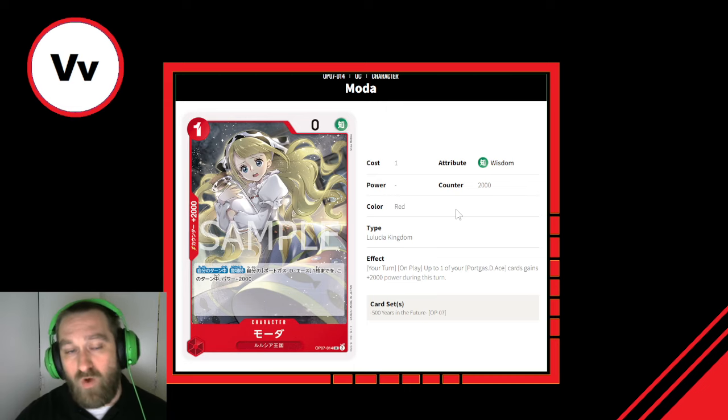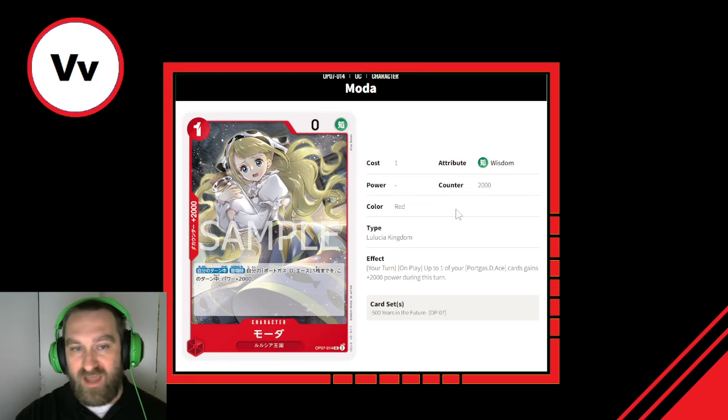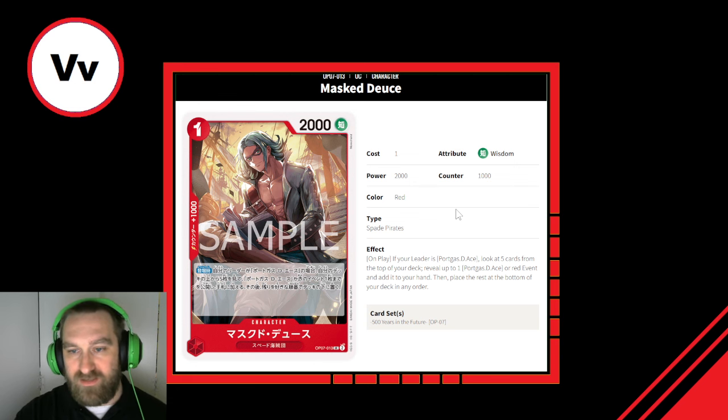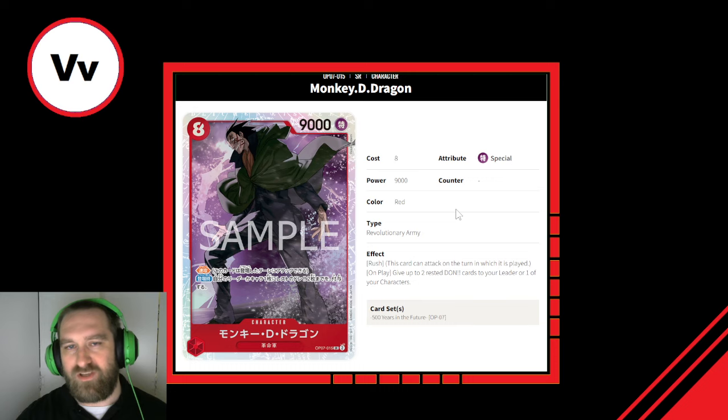Moda is a 1-cost, 0 power, 2,000 counter, Lulusia Kingdom card. Effect: your turn on play, up to one of your Portgas D. Ace cards gains plus 2,000 power during this turn. Going back to the Ace discussion — a card like this as just a 2K counter that also buffs your leader later in the game is really solid. It's interesting that they stress 'your turn on play,' which would prevent cheating it out on your opponent's turn for a permanent buff. Regardless, this is a very good 2K counter. I give 2K counters bigger scores — I'll give this a 7 out of 10.